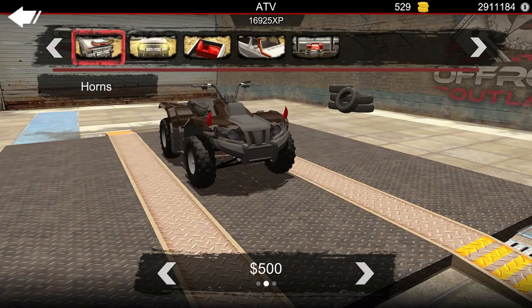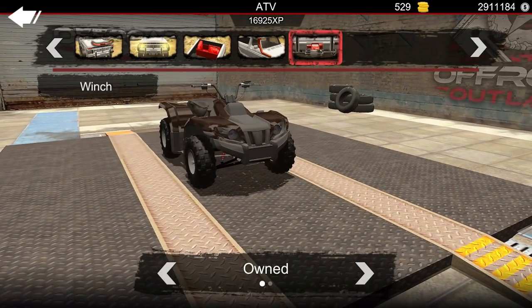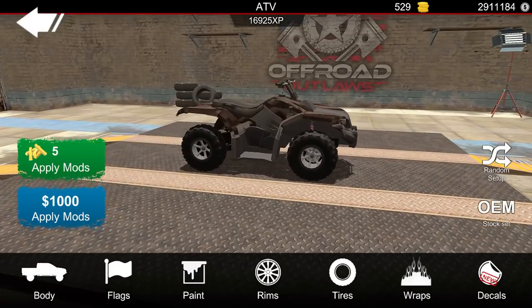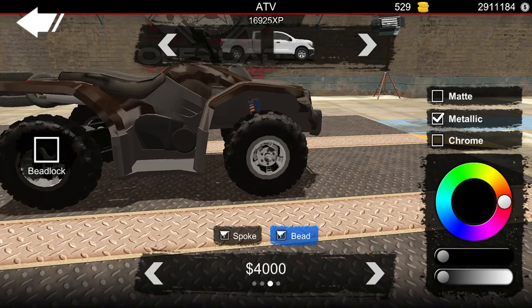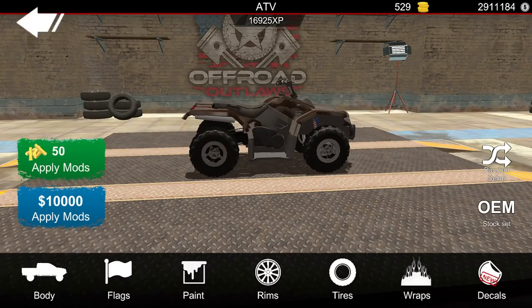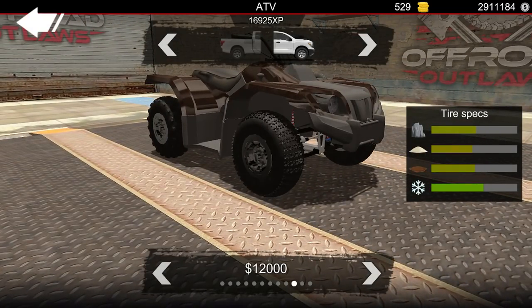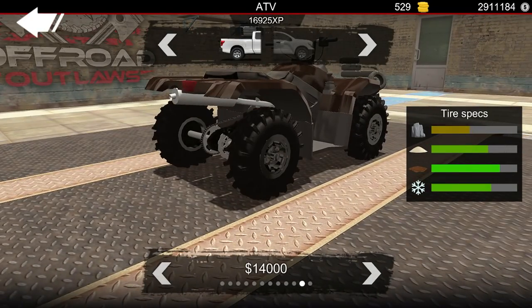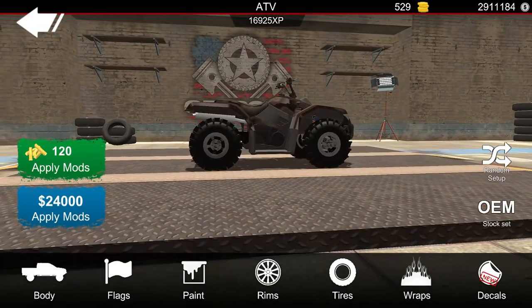Now we're going to Body. He doesn't have a snorkel on the four-wheeler, so we don't have to worry about that. We're pretty good there, so let's get out and go to Rims. The rims on his four-wheeler are like that stock Honda rim look. We went with the metallic — I like how the metallic looks on these rims. I know you guys are going to say he had the Can-Am wheels, but we're just going to make our wheels look sort of like this since we don't have a look-alike in here. Now let's change our tires — going to Mud Tires. Those are going to be our best replica for this build.